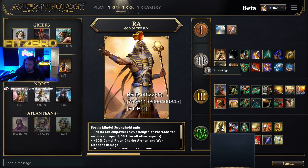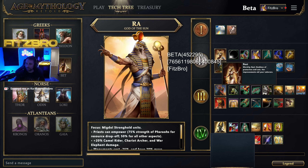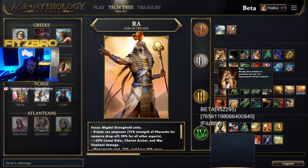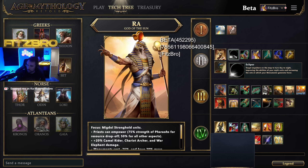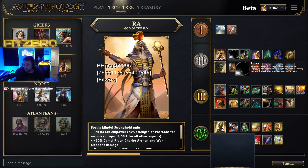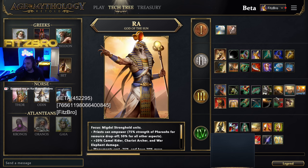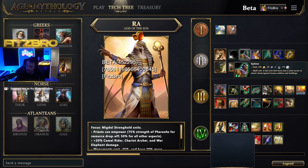Going up to the Classical Age, you have two options. First is Bast, goddess of protection and cats, whose improvements aid your laborers. With Bast you get the god power Eclipse — target anywhere on the map, it turns to nighttime and improves the abilities of your myth units, increasing the rate at which your monuments generate favor. It's often a combo god power, used later alongside age-three myth units.